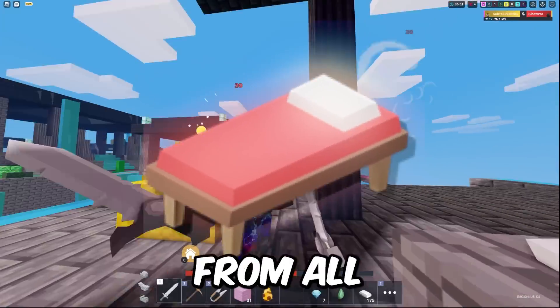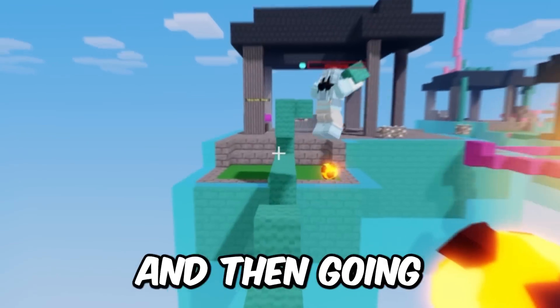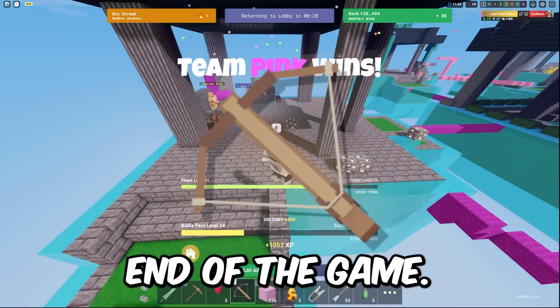Me and my teammate were able to break their bed from all the resources that we got, and I was able to get a couple of emeralds out of that. Going from there, I was able to smash the win with 10 kills and a nice crossbow kill at the end of the game.